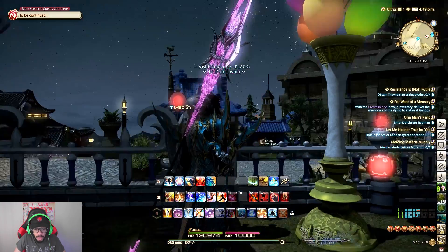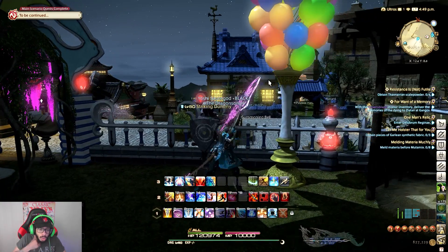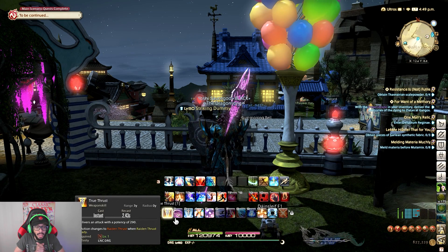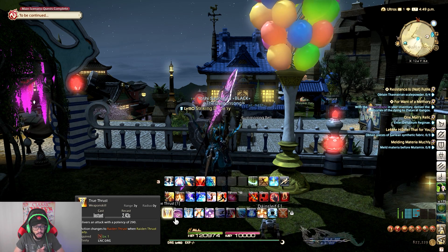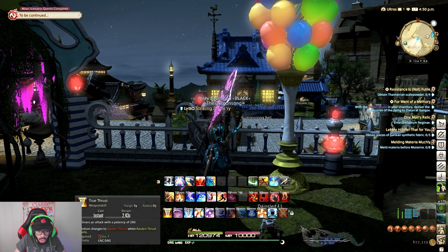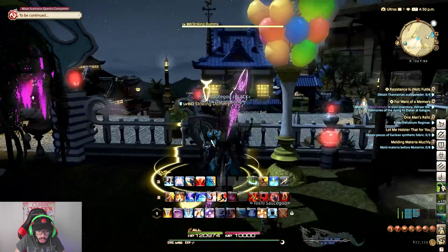Let us begin with the first ability: True Thrust. True Thrust does an attack potency of 290 and also turns into Raiden Thrust. We'll talk about Raiden Thrust more later. Right now we're going to activate True Thrust.